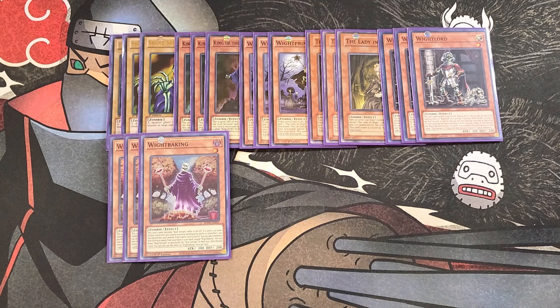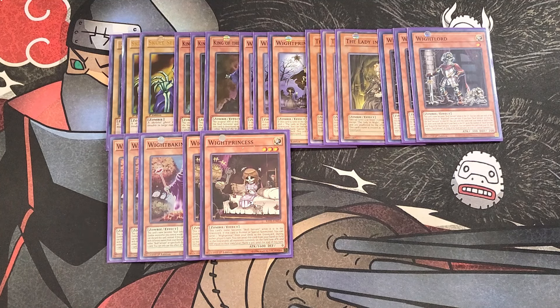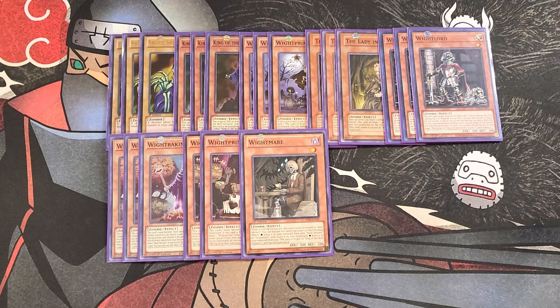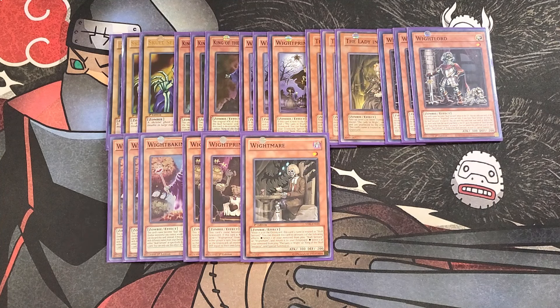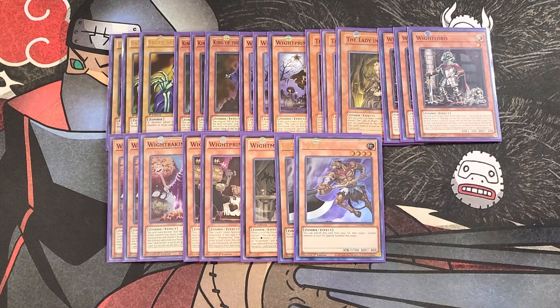We then play two copies of White Princess. White Princess is basically a walking Foolish Burial for the deck — she's a Normal Summon, so you can send a White Prince from your deck to the graveyard, which is a really cool effect to help mill cards to the graveyard so you can start OTK-ing the opponent. We then play just a single copy of White Mare. White Mare is really good in the deck to help you recover your banished cards, but you only need one copy. We then play two copies of Mezuki. Mezuki is really good in this build because we have awesome ways to mill cards to the graveyard — you can banish it from the grave to bring back your copy of King of the Skull Servant to the field so you can OTK.